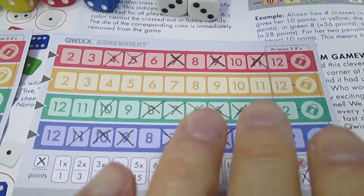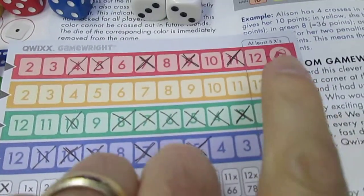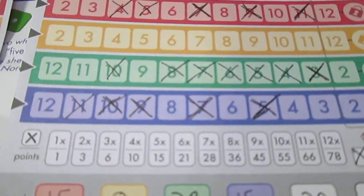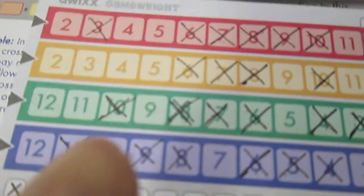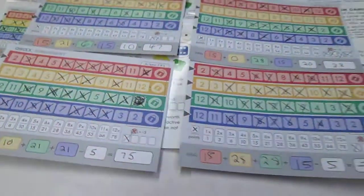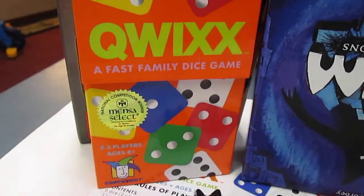Basically, you're going to cross off numbers going left to right until you get to the end, and you can't go back and cross off previously marked numbers. Once you get so many in a row, you can lock the row. The main thing you want to do is get a big amount in the same column — for instance, a score of 28 in red because he had seven marked off. If you have seven marked off, you get 28 points. That's the basic overview of Qwixx — thank you for joining me on this Clumsy Tangent.